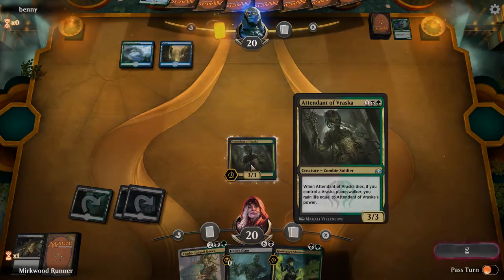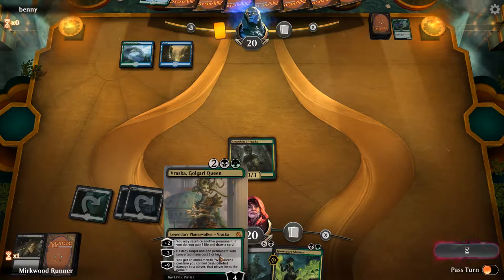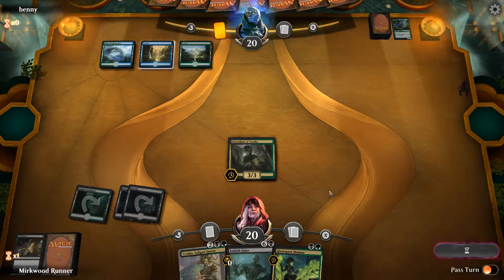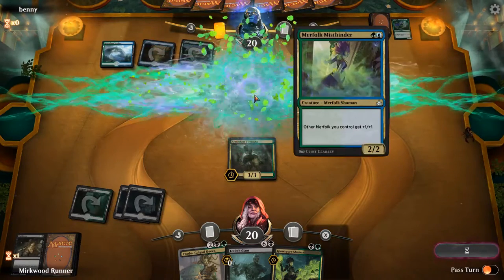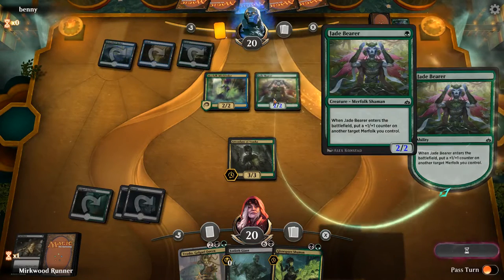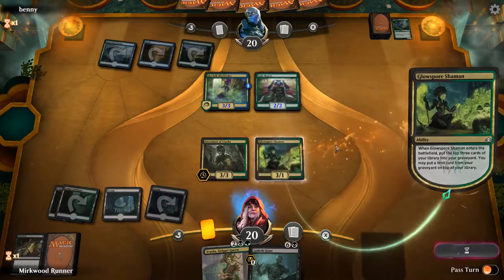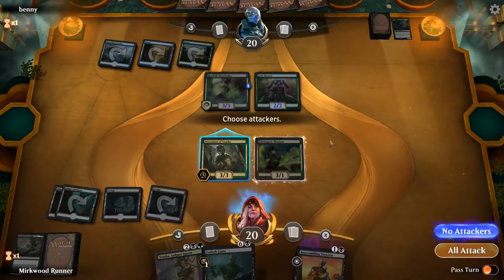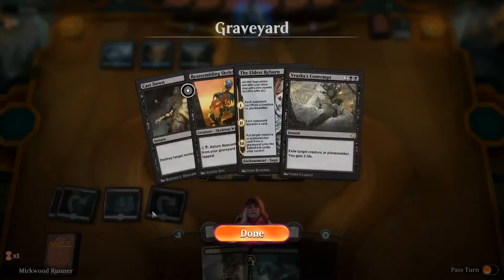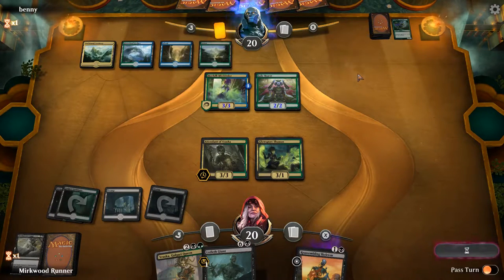Hello, three-three. Seems alright. What are you gonna do with all that mana? Nothing. Land, land, land — tap land. No attacks, we just leave it. We potentially take some hits, then we cast our Gorgon. Merfolk. That tracks.